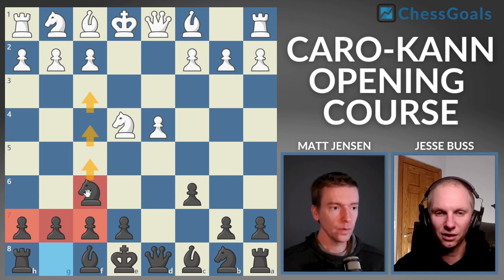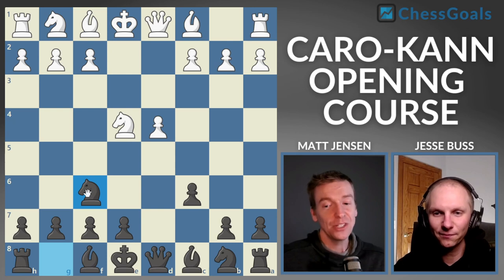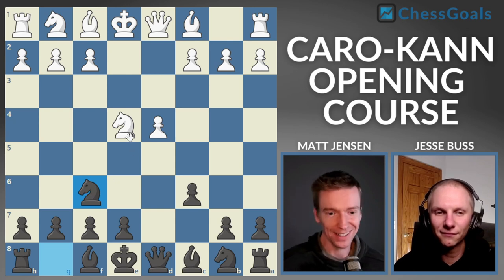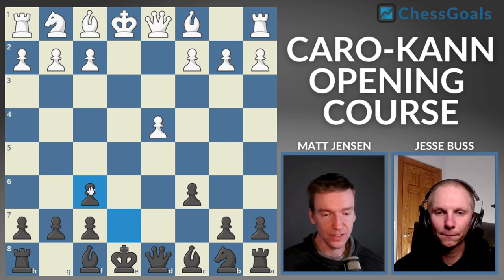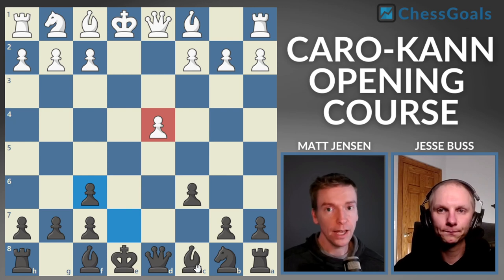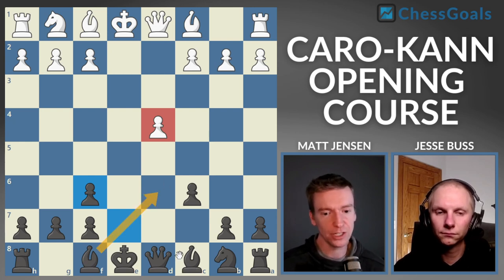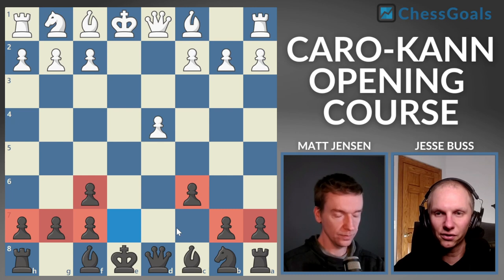We can actually use the extra F pawn to provoke weaknesses in the white camp. We cover this quite a bit in the course because it's kind of controversial to just give up doubled F pawns, but we cover it very thoroughly and these pawns can be a huge advantage. Knight to F6 is the top Stockfish move — modern engines really do like the Tardikauer as well. Most players are going to take knight takes F6. We take back with E takes F6. White has the extra D pawn, but there's no easy way to simplify the pawn structure, giving us a lot of attacking chances with the bishops wide open.